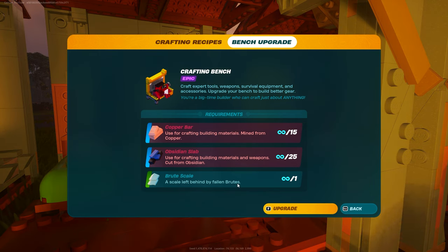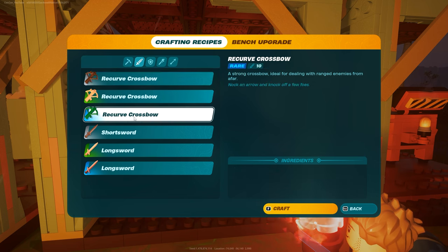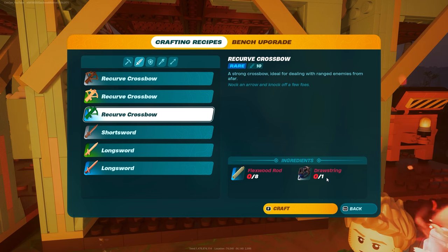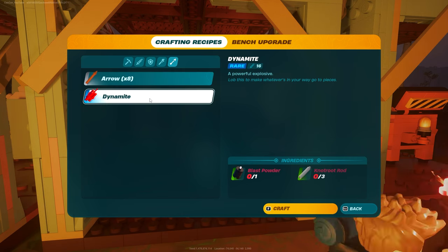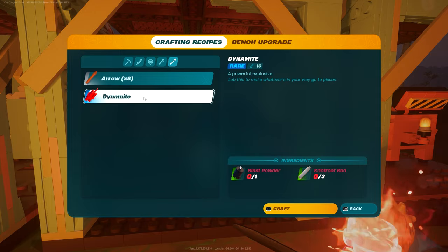Brutes are enemies, so we're going to go find them. I highly recommend making yourself a recurve crossbow — the blue quality one with the flex wood rod and drawstring is not too expensive to make — and craft some arrows as well. I'd even recommend making some dynamite because you're going to have to deal a ton of damage to these brutes since they're quite strong.